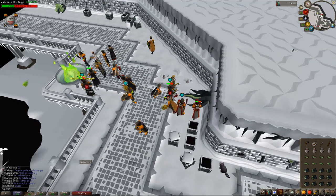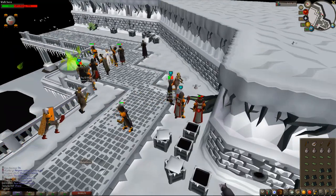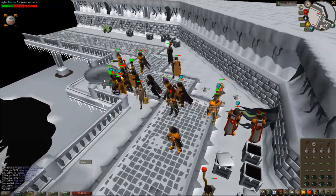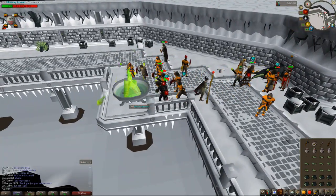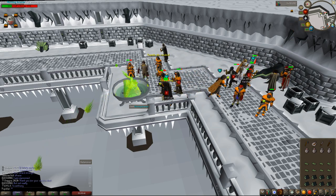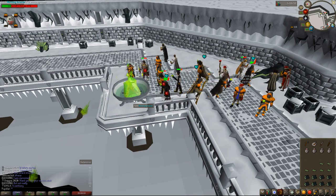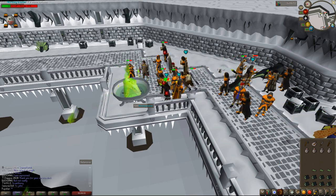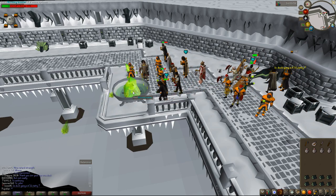Wearing warm clothing reduces the damage you take at Wintertod, and there are specific items classified as warm clothing. I would recommend wearing a Santa hat, Fremenic gloves, a Fire Staff of any type, and Yakhide armor, as you can have a maximum of four warm pieces of clothing on to reduce damage - any more than that and it's a waste. Those are all relatively cheap items. The full list of warm clothing is a lot longer - about 30 or so items - but not really worth getting into.